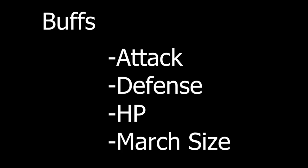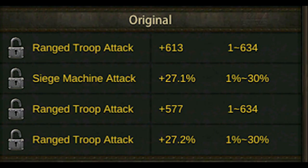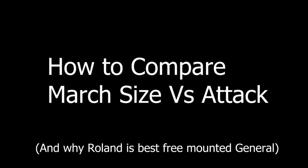The buffs we're going to cover are attack, defense, HP, and march size. Specifically, we're going to go over the difference between flat and percentage refines and when you should use them, and how to calculate when march size is more beneficial to you than your attack, defense, and HP.